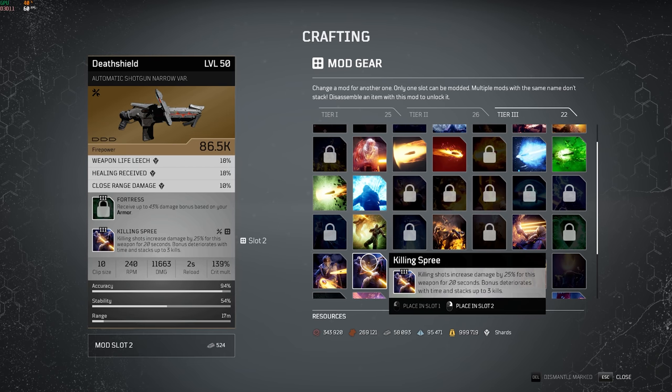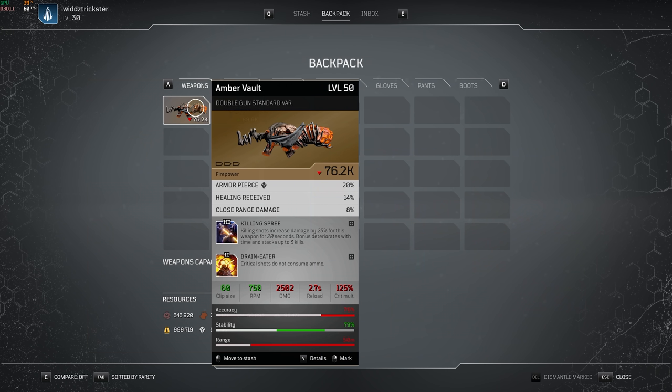We're gonna start with probably one of the most popular ones and one of my favorites for damage — Killing Spree. Killing Shots increase damage by 25% for this weapon for 20 seconds. The bonus stacks up to 3 kills, so 25 times 3 is 75% weapon damage, which is just nuts. Definitely, in my opinion, the best damage talent and a mod you really need to have.